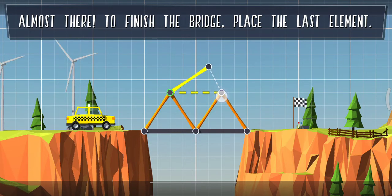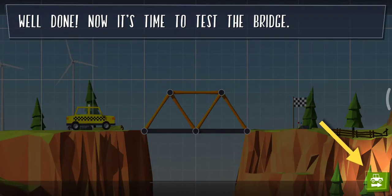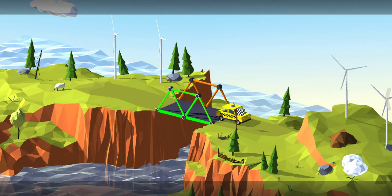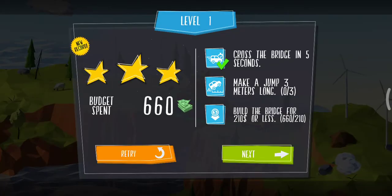Almost there — to finish the bridge, place the last element. Well done! It's time to test the bridge. Let's go guys — our first level is completed! Budget spent: 660 rupees. Next level!